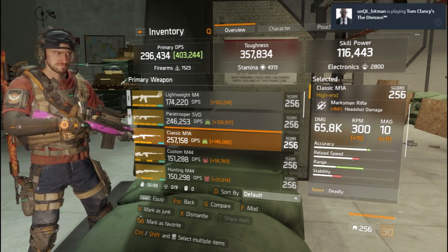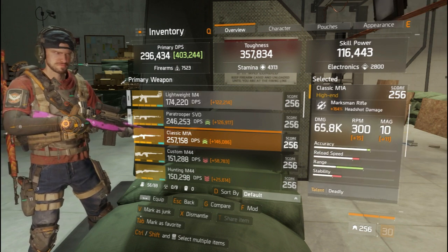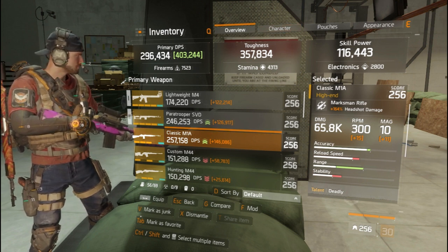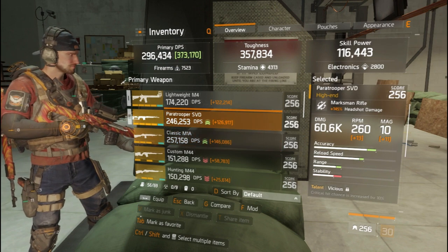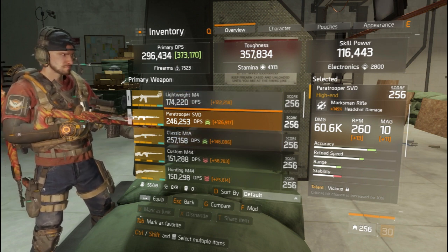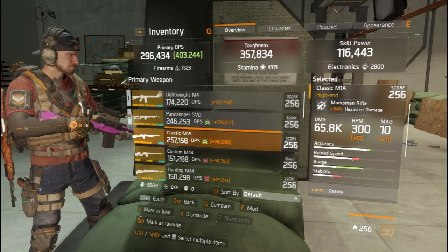I can get above 75k damage with it. If I use Tactical Advance and Booster Shot together, I can get above 100k damage. With the Paratrooper SVD I can also get almost 100k damage, but I suggest you use the Paratrooper SVD. If you want more damage, you can use the M4.